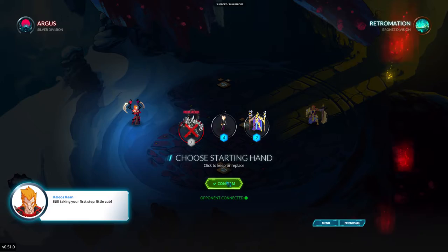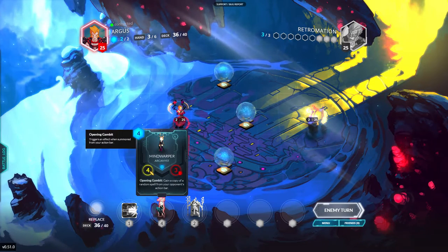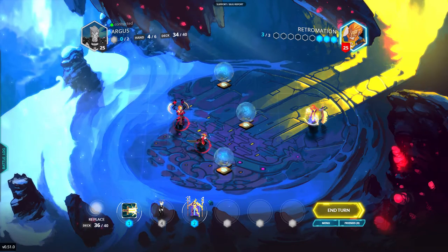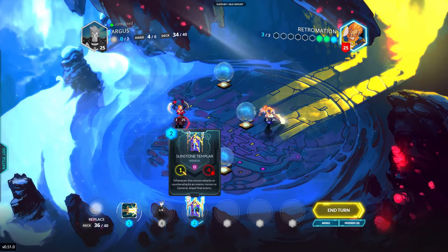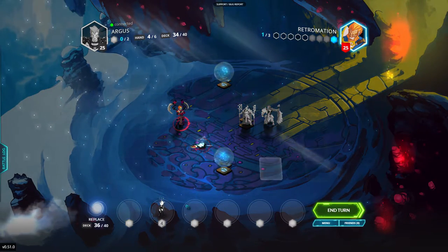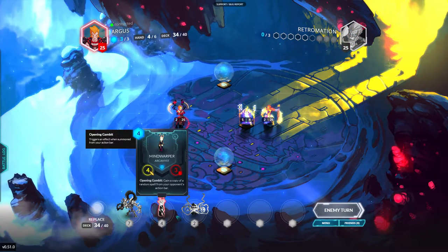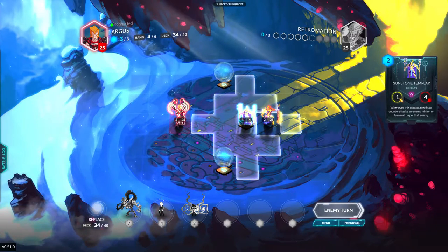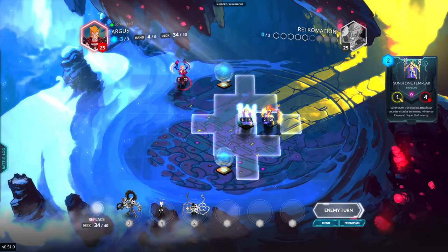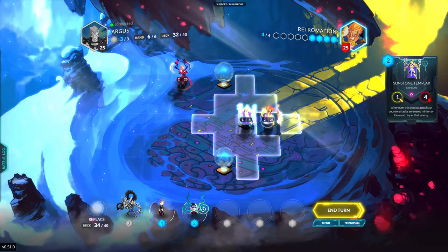I'm going to toss back my Dragon Bone Golem — seems stupid to hold on to it. True Strike, if only. I think I'll use True Strike and keep Mind Warper to play on curve next turn. I'm excited to try out the Sunstone Templar.